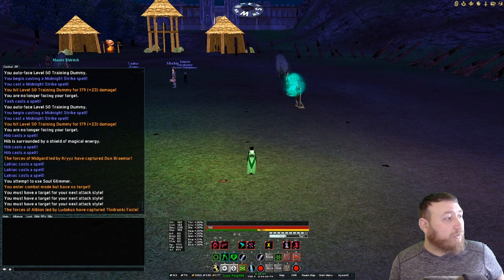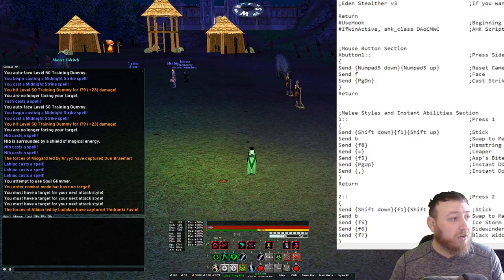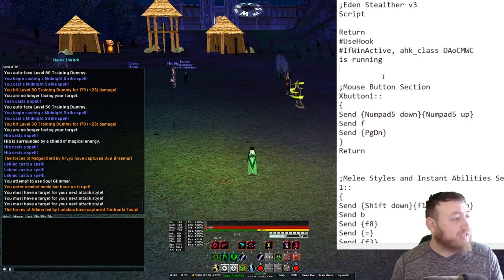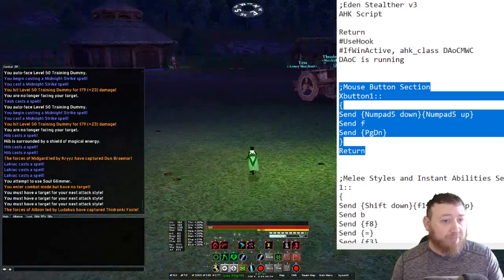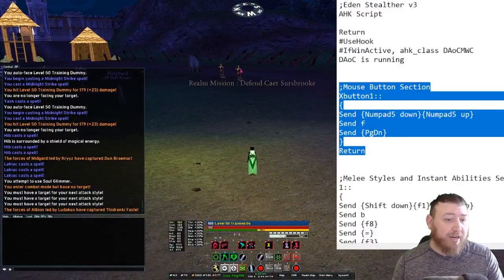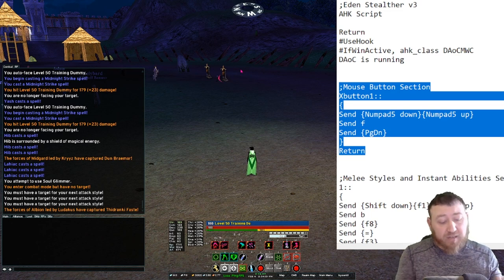Now let's go through everything that's in this script and show you exactly what it does in the game. This right here is my mouse button section. I have it set to my side mouse button one. If you have a multi-button mouse, you'll need to go into your mouse software and set your additional side mouse buttons to be keyboard keys, so you can set those keyboard keys in your script.